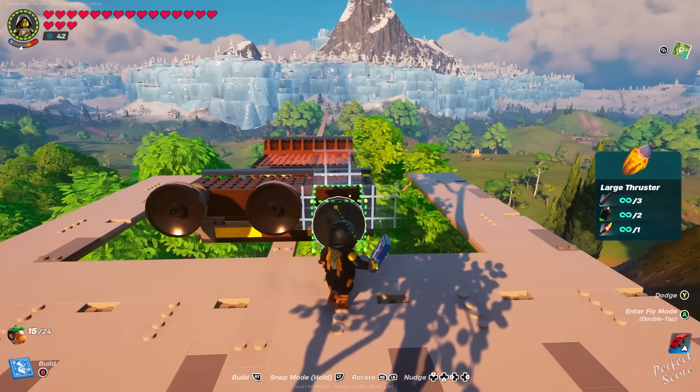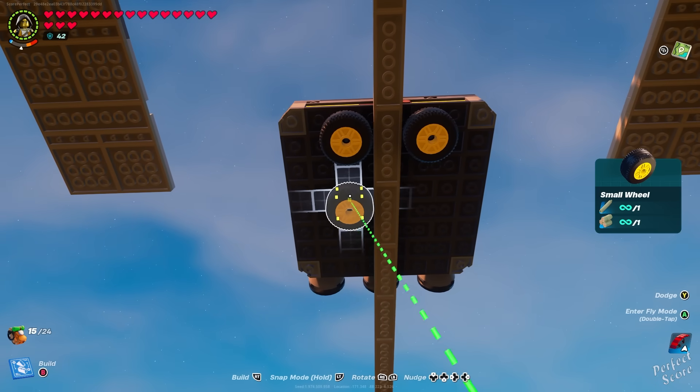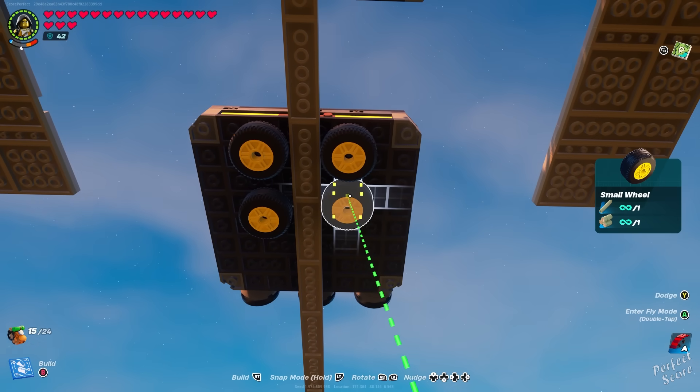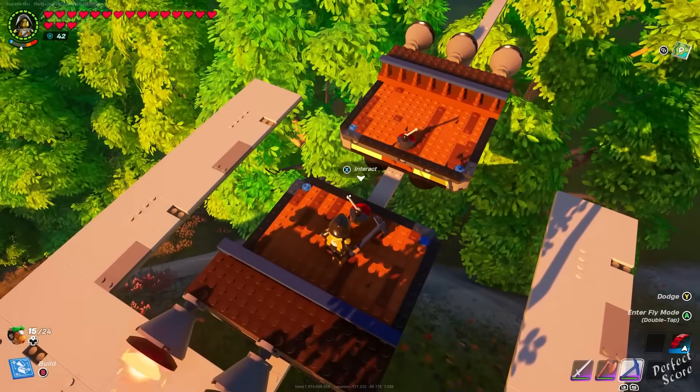You also need to put an activation switch on each of the platforms, but before you try to test this out, make sure that you go to the bottom of your structure and then place a couple of small wheels underneath the dynamic platform. This is going to make sure that your platform actually stays on the bridge and doesn't fall off.